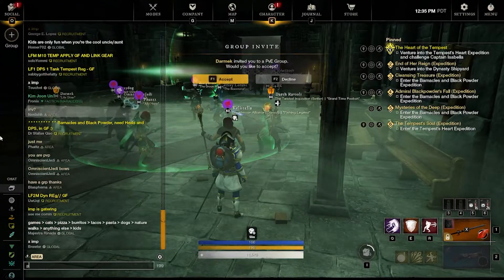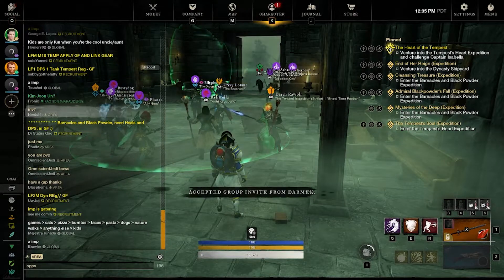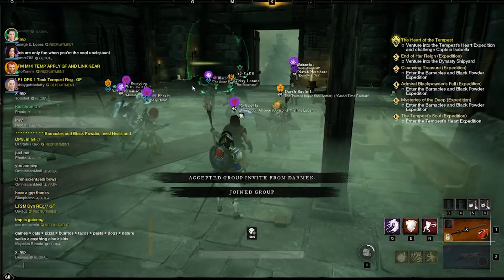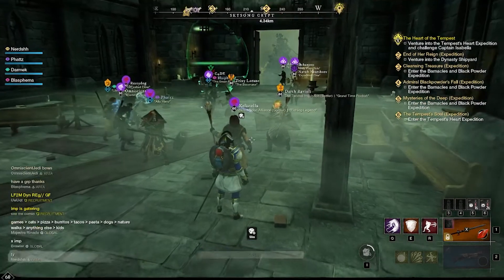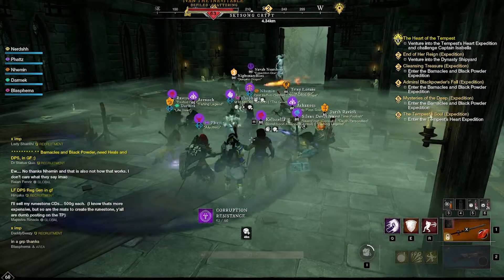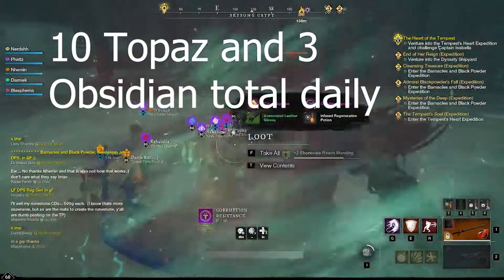After arriving at the Sausage Fest I usually try to join a group because this boss ends up dying really quickly if there's a bunch of people. This will ensure that you have a higher chance of getting an actual Gypsum drop with each kill. And if you have the RNG of the gods like I do, you'll get one of each Gypsum every time you kill them.